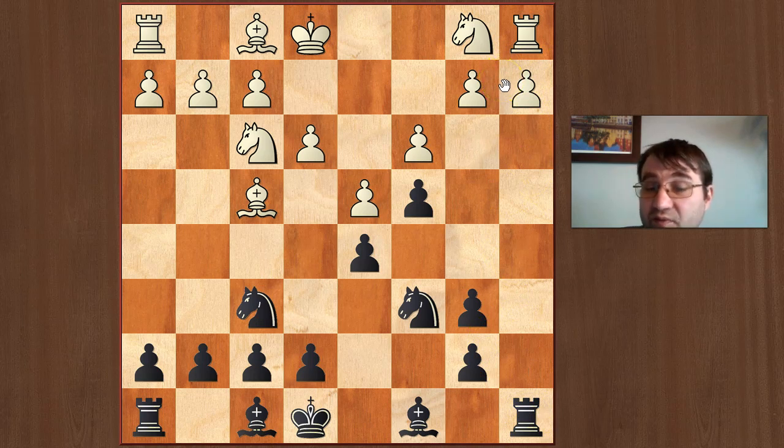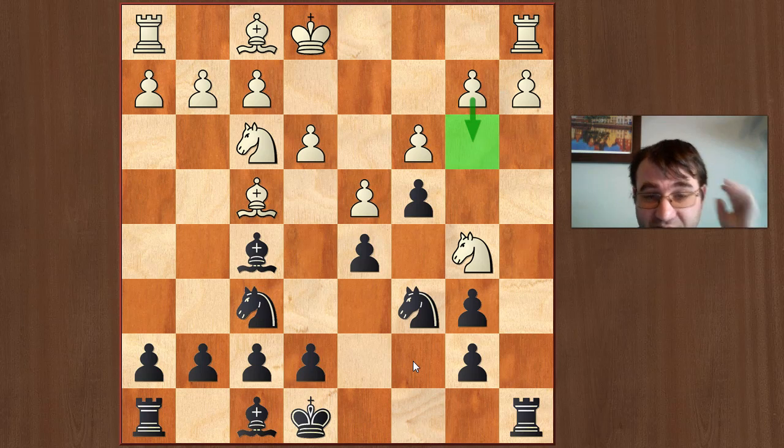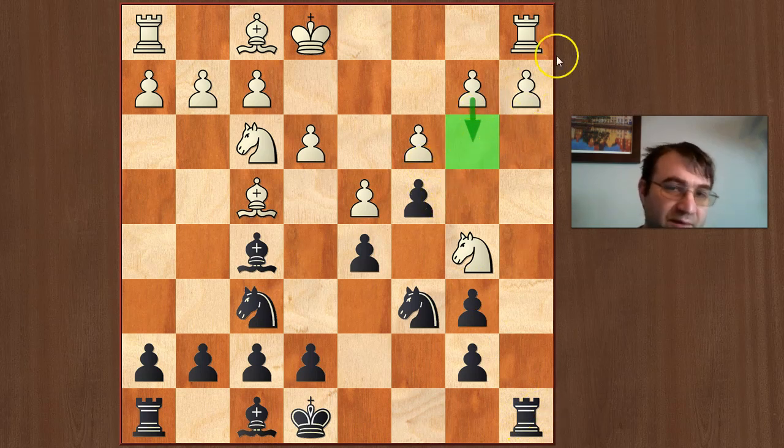You've also opened up the a-file, so you're the only person with a developed rook at this point. A lot of beginners think this must be advantage white because they have access to the b5 square and access to c7. But let's say white follows through with this plan and plays Na3 — we just continue developing with Bf5, and then Nb5 going for Nc7.